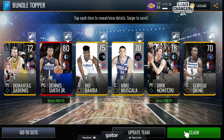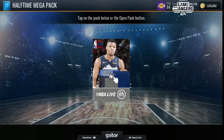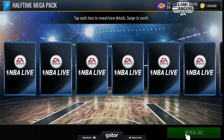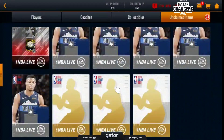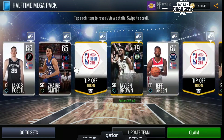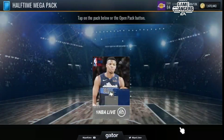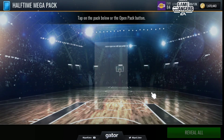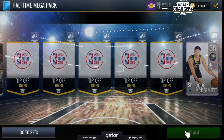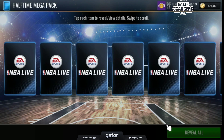Let's open up this topper and see what we get. Dennis Smith — that's a good pull! Update team. We still have some of these. Claim, open pack. Jaylen Brown — okay, that's good, that's a good pickup. Remember you can also go do sets. We ended up getting two elites out of the sets, so not too bad. Claim — let's do these three and see if we can do any more sets when it comes to elites.